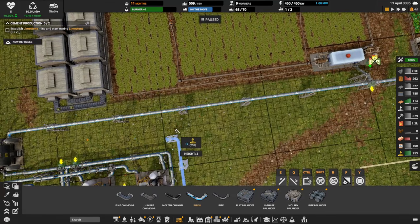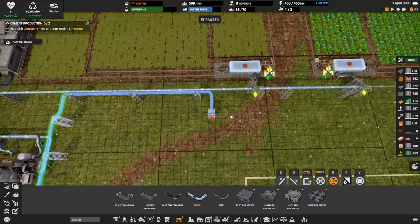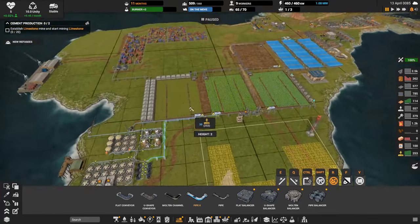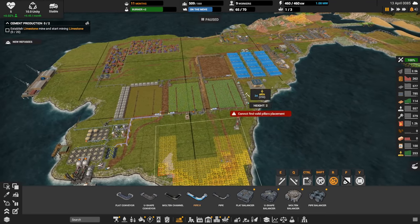Coming up through here — turn off the snap and go down one level. Let's see if we can stay tucked under here. I don't know if they'll let me do the full run all the way over to where our water is. We also need to upgrade these pipes.